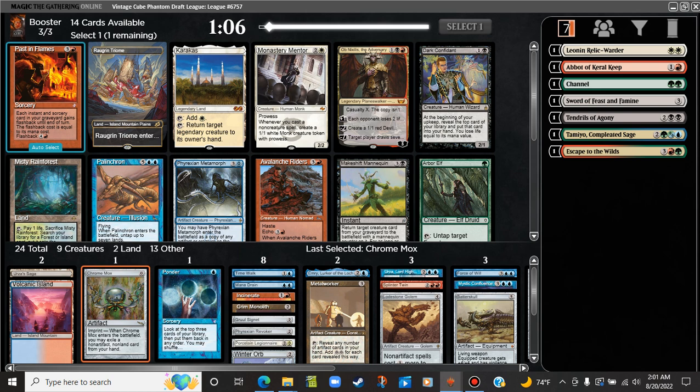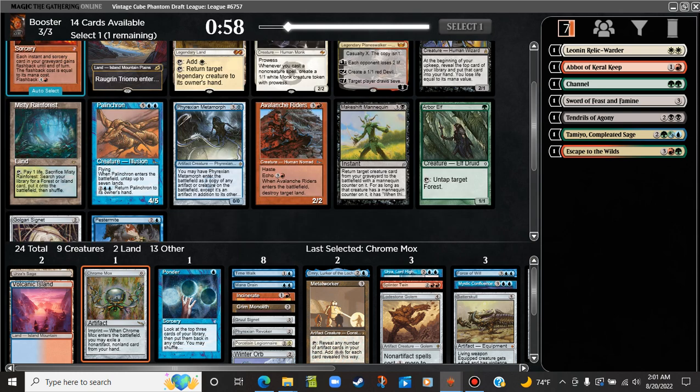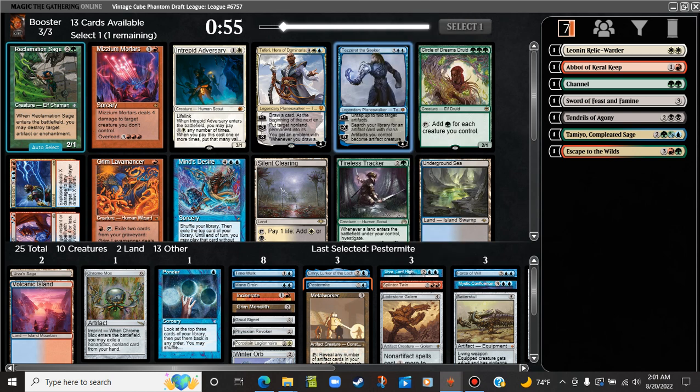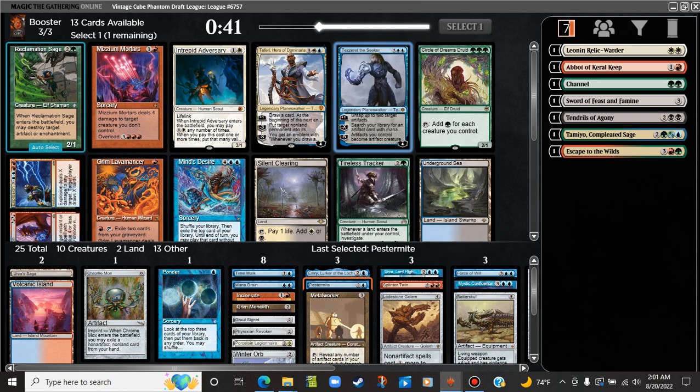We have the Triome which is Mountain-Island. I like that, but there's also a Phyrexian Metamorph — oh never mind, there's a Pestermite. We will be taking the Pestermite. Tezzeret — is this like the one time that a Tezzeret might actually make a deck? Put it onto the battlefield and immediately get Metalworker. Can also immediately go get Lodestone or Chrome Mox, Grim Monolith, or Sling-Gang Lieutenant.